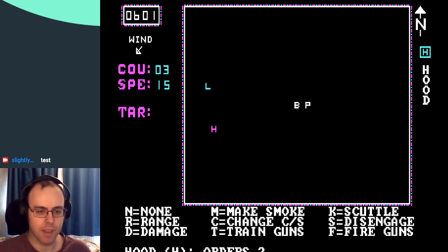K is scuttle, which we don't want to do. S is disengage. F is fire guns. You'll notice there is no move here. I don't know how to move the ships closer or further away from the enemy, or from anywhere actually. It's a bit strange. I don't know what I'm missing in this game.